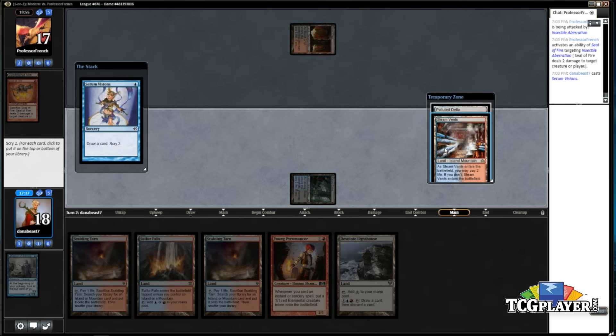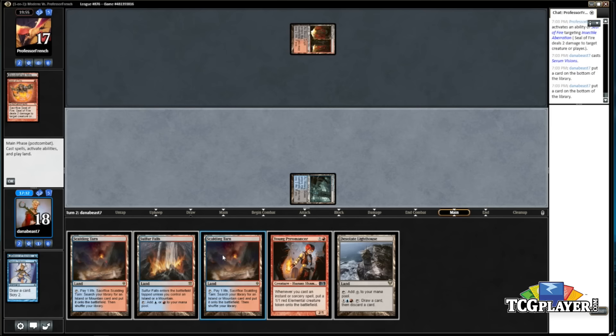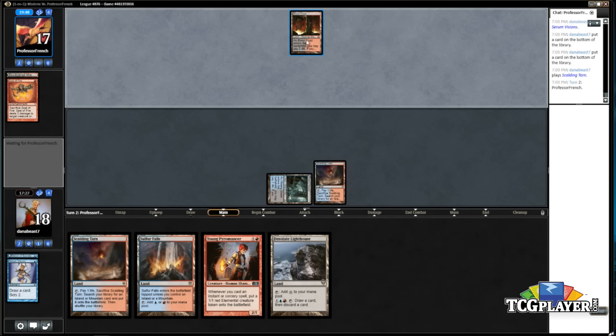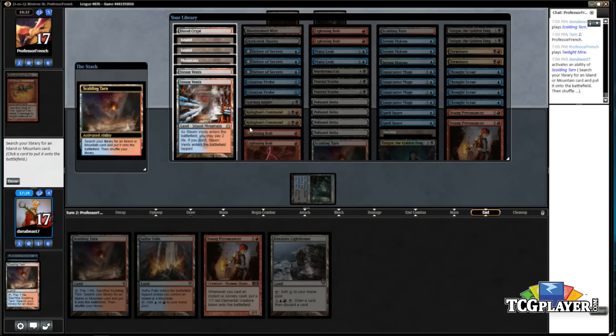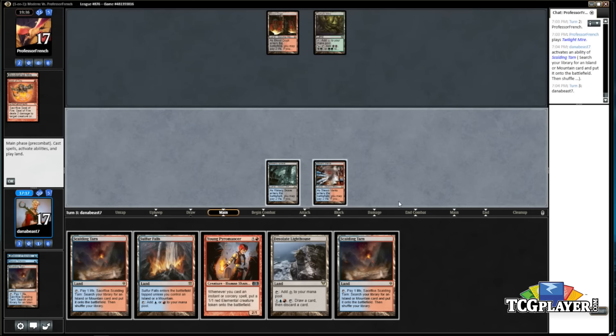We could draw into a Delver or something. We get a Desolate Lighthouse — I don't really like my chances here. I can actually fetch since I bottomed both, but my hand being all lands isn't that helpful. The Loot House could potentially get me out of a sticky situation, though I have no removal for a Goyf or Bob. He's tanking so I think he has a heinous top-deck spell he's thinking about playing. Oh... that is disgusting.